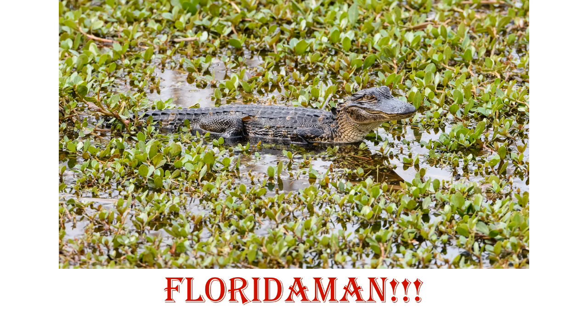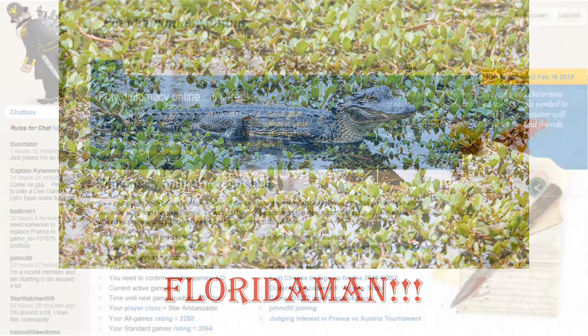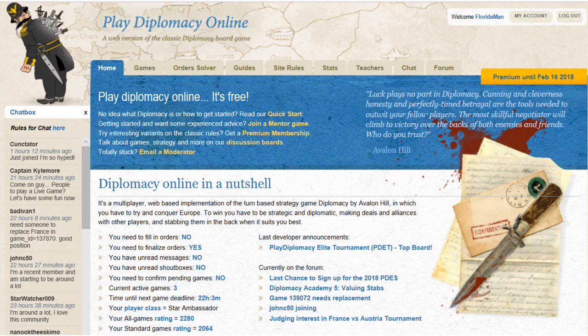Hi folks, FloridaMan here. This is part one of my attempt to provide a strategic explanation of the basics of playing the board game Diplomacy as Russia. If people find this useful, I'll try to make a similar set of videos about advanced play as Russia. This is not a tutorial about the rules of Diplomacy — I operate under the assumption that you know that much. People who don't know how the pieces move can find instructional information at PlayDiplomacy.com, or you can ask me and I'll probably make a video about it.